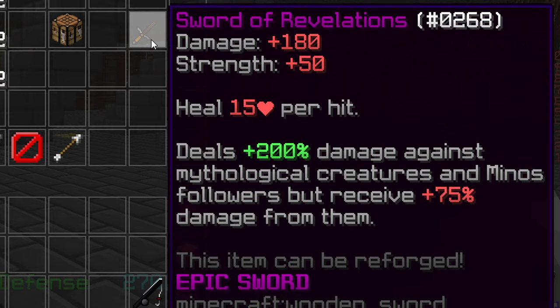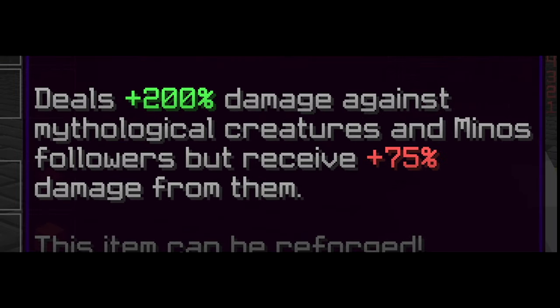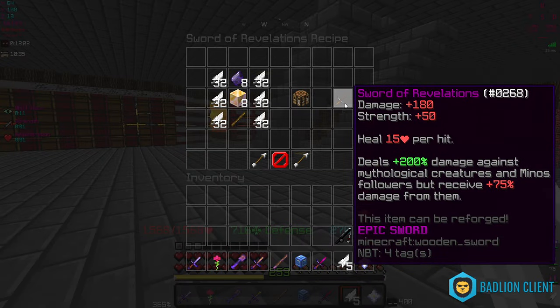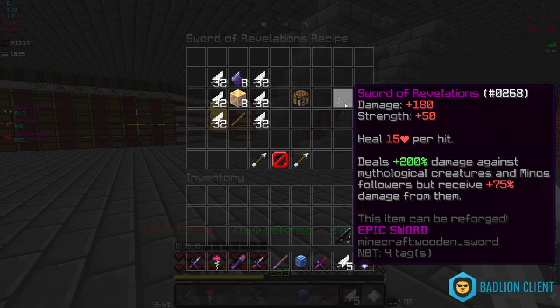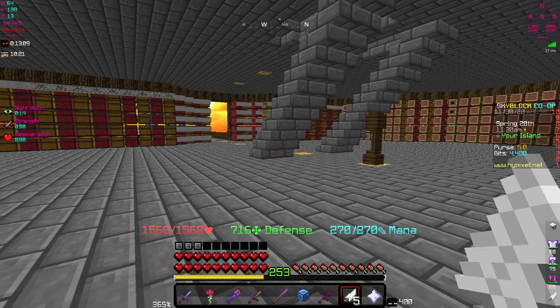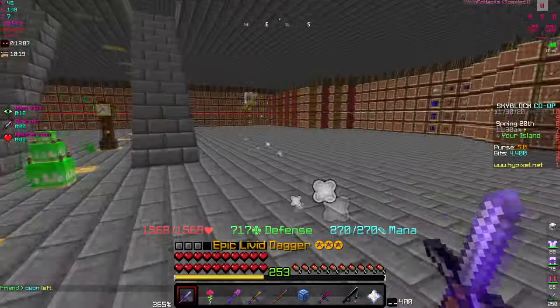We're also gonna need the Enchanted Gold Block, and that is gonna be the weapon — Sword of Revelations. Damage 180, 50 Strength, and then obviously you can heal 15 health per hit, which we're gonna be needing this. Because we can deal up to 200% damage against mythological creatures and Minos followers, but receive 75% damage from them.